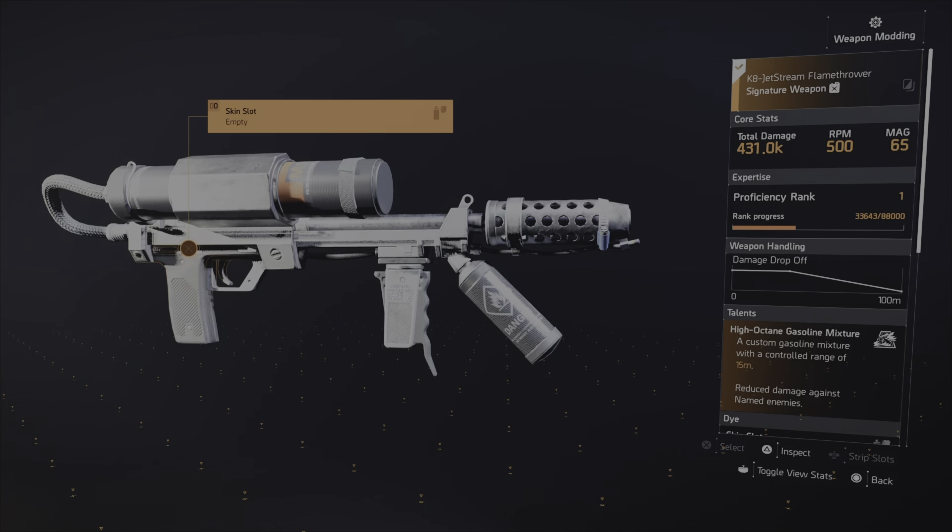So we're going to start off with a specialization. Obviously we're using the flamethrower. It's the best specialization in the game for PvP. It's got a really good medkit bonus as well, and let's face it, out of all the specializations, this is the best one to use in combat.